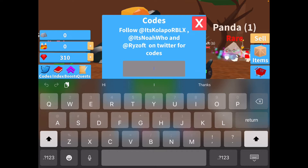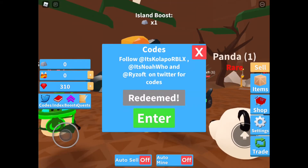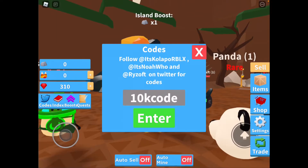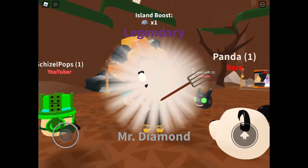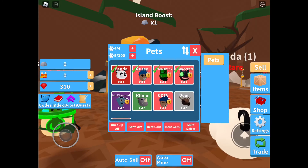And the next code is Free Luck — there we go. Free Luck gives us something. And the next code is 10K code — 1-0-K C-O-D — enter, and we got a legendary Mr. Diamond! I want my Mr. Diamond.